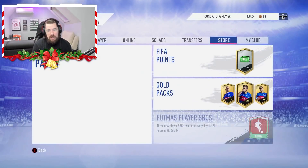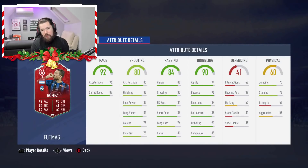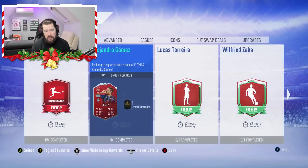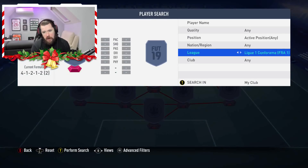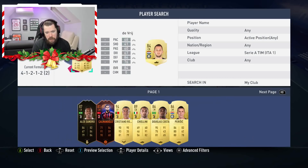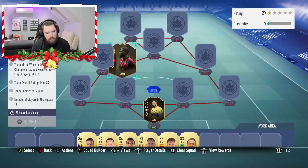Let us get back into doing these SBCs. I want to take a look at the other requirements before I jump into Torreira. So we've got Gomez, 86 rated. Good dribbling, a little low on stamina, good passing. He's really short - I don't like players this short. It's not a bad card, it's not a great card. The requirements are: two Team of the Week or UEFA Champions League Road to the Final players, an 84 rated squad with 85 chemistry, two Argentinians, and three Serie A. Alright, so let's go to Serie A. We've got Donnarumma and Bakayoko that we can use straight off the bat. We need an 84 rated squad.